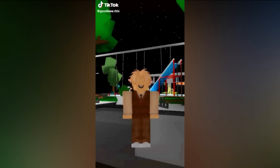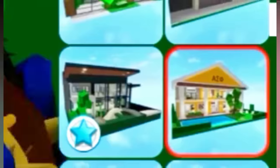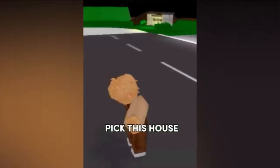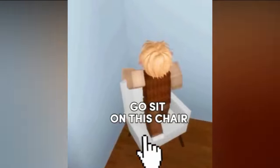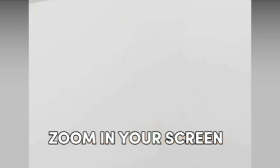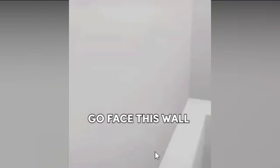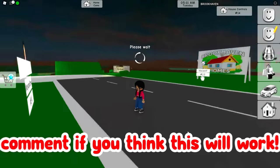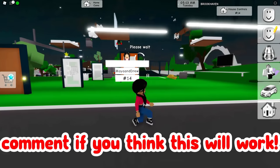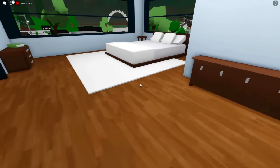A new secret in Brookhaven - first get house number 14. After that go upstairs and sit on this chair. Then zoom in your screen, and for some reason go to the bathroom and face the wall. Let's try this out - I'm not sure if there's actually a new secret here but I'm pretty sure these TikToks are usually true.